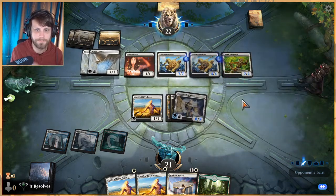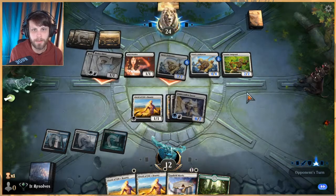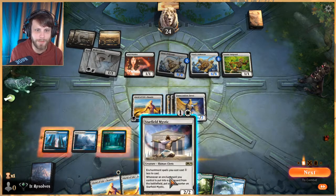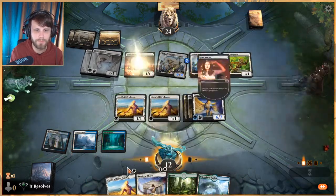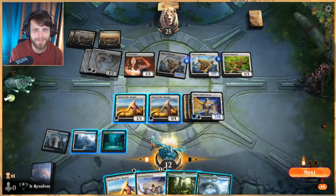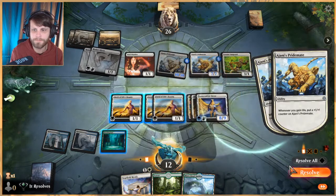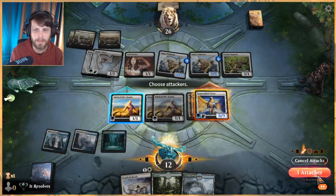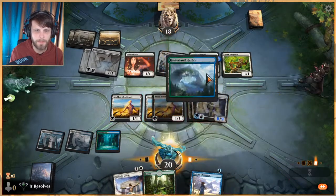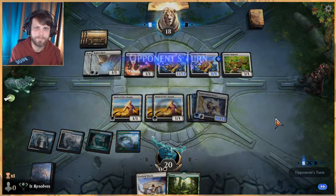We're not in a great position, no doubt. We attack with both creatures and take no blocks, getting a hit in and drawing a card. We buff up the Transcendent Envoy with enchantments — really why we're doing this. We attack in for a big hit, get back up to 20 life, draw a card, play a land, and throw out another enchantment. Ending the turn and hoping they can't overwhelm us.